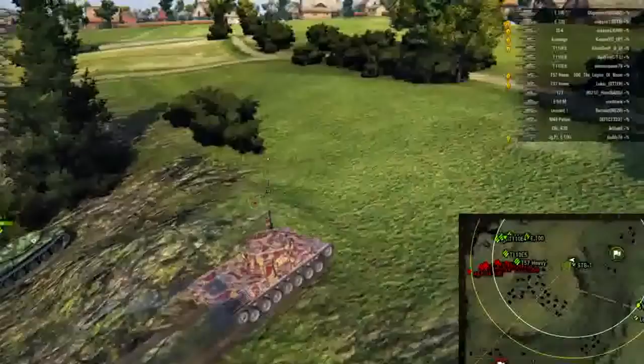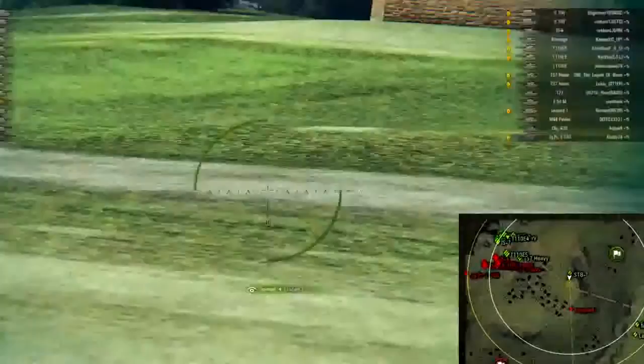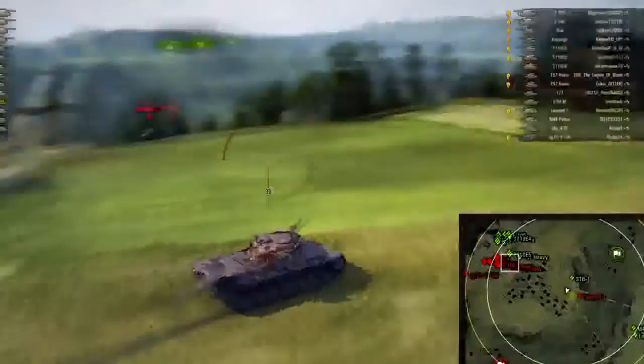The map we're playing on today is Westfield, and if you look at the enemy lineup, it's pretty even. Wargaming has done a decent job balancing the matchmaker, and the major thing I've noticed when looking at both teams is the fact that they have one extra heavy tank, and that one extra heavy tank is an E100.